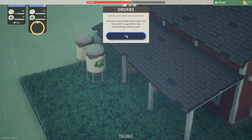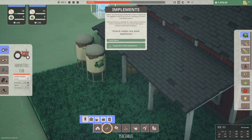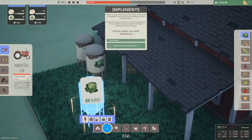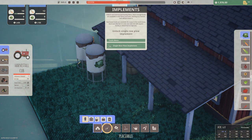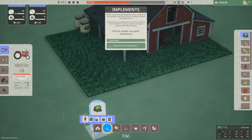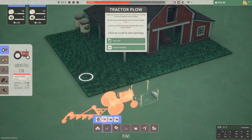Now orders can contain multiple crop types and amounts. Tractors and implement tools can help with large orders by automating entire rows. Unlock new tools by purchasing them once enough funds are available. Clicking on a locked tool will purchase it, and purchased tools are available for reuse in the tools menu. Each tool has its own use cost and will require money or diesel fuel to operate. Unlock the single row plow implement — a thousand bucks, we have that.